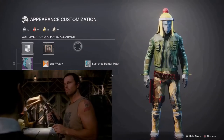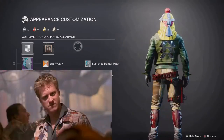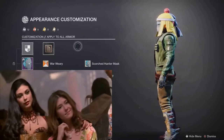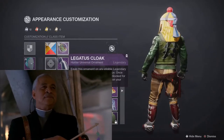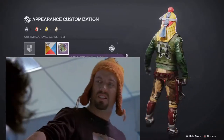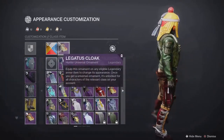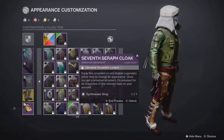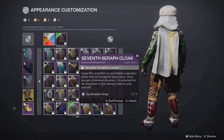The hero of Canton, the man they call Jayne. Normally I start from the head and work my way down to the class item, but the hat that Jayne's mother knit for him is so iconic I have to start with the cloak first. I'm using the Legatus cloak from season 13 with the Up for Grabs shader found in Guardian Games.